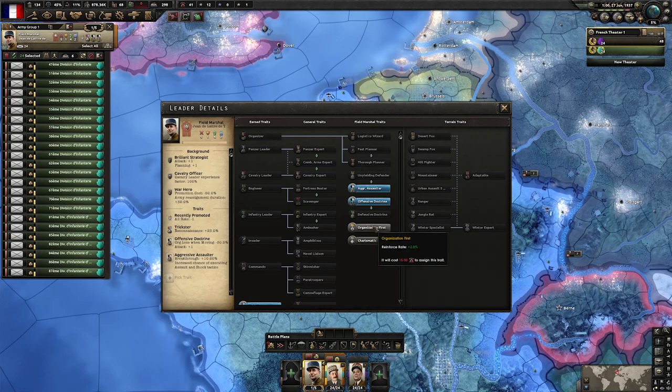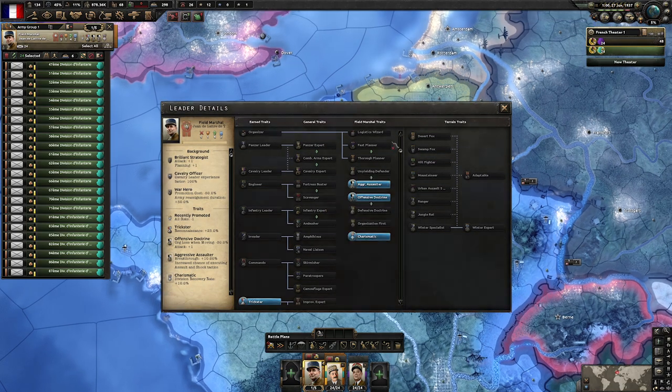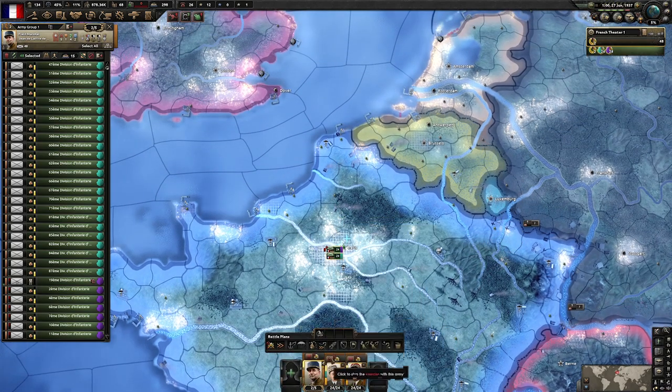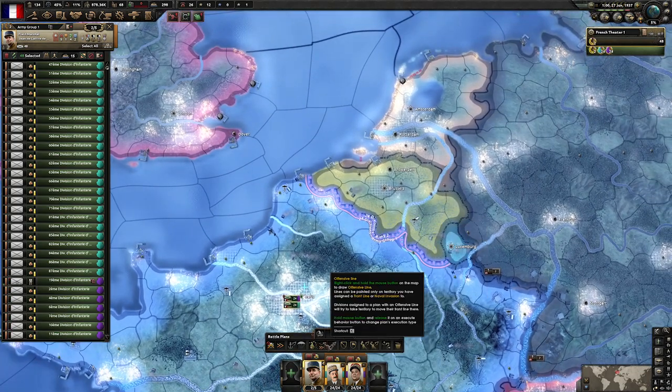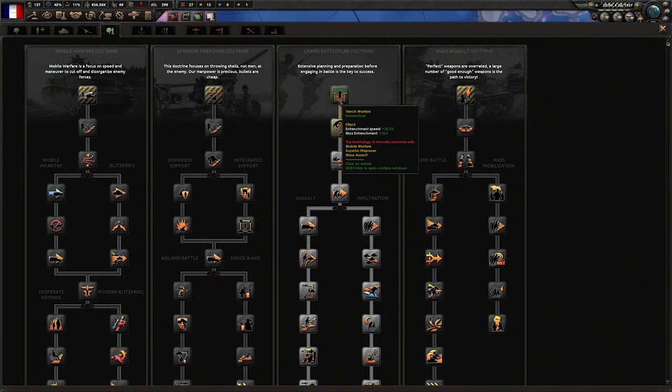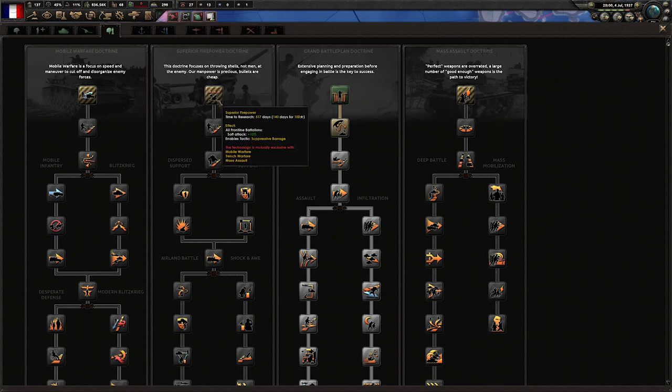Give him Aggressive Assaulter and Offensive Doctrine. We still have some points left over, so let's pick something like Charismatic. Now we have a very good field marshal to start things off with. These units will be training until fully trained along the Belgian border. As France, you have a very high cost to doctrine research — it would take over a thousand days to research one doctrine. We can bump that down significantly by using 100 army experience. So as France, don't do any doctrine research until you have 100 army XP for each research you're going to do.